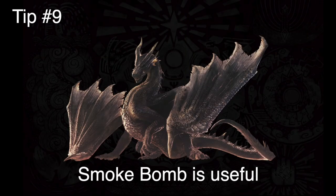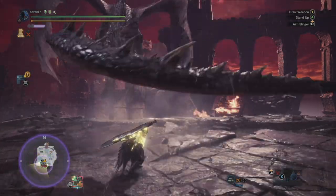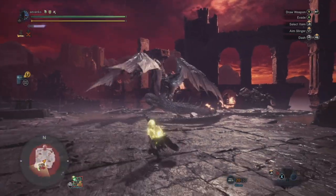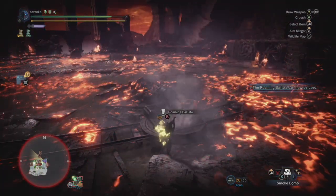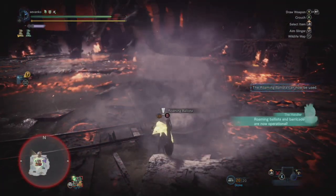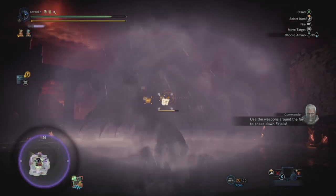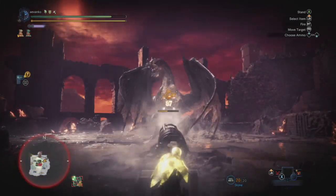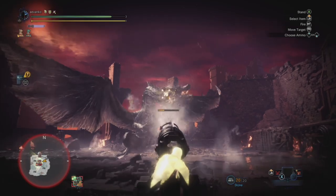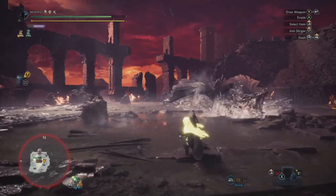Tip number nine: smoke bombs can actually be useful in two different parts during this hunt. One is if Fatalis is in the air — you can use smoke bombs to get it to drop back down to the ground. This is great in phase three if it starts to waste time; get in a nice safe spot where it's not actively attacking you, throw some smoke bombs, and you're good. Another use is right after phase one — if you use some smoke bombs around the ballista, it gives you quite a big opening where you're wailing on it and Fatalis hasn't really realized what's going on. This is a fantastic opportunity to get some damage in, but I still would not recommend jumping on this gun without the temporal mantle on because you can get caught in fire.